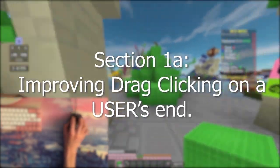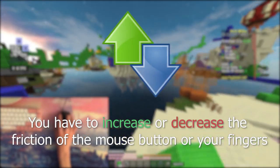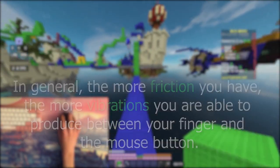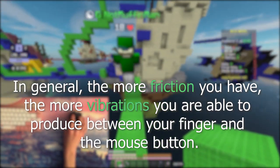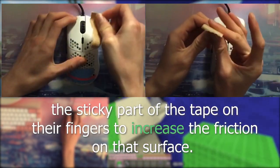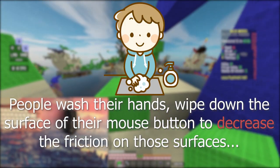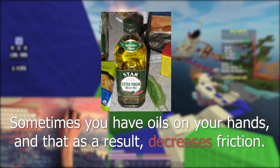Section 1a: Improving drag clicking on a user's end. This is what lots of people talk about in drag clicking tutorials. To improve drag clicking on your end, you have to increase or decrease the friction of the surface of a mouse button or on your fingers. In general, the more friction you have, the more vibrations you're able to produce between your fingers and the mouse button — more vibrations meaning more CPS while drag clicking. As you've seen through many tutorials, people put the sticky part of tape on their fingers to increase friction. People wash their hands and wipe down the mouse button to decrease friction — sometimes you have oils on your hands that decrease friction.